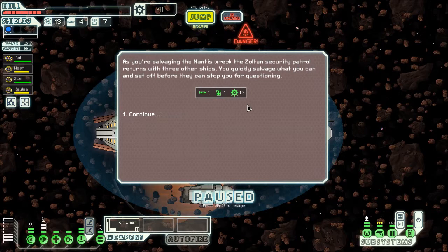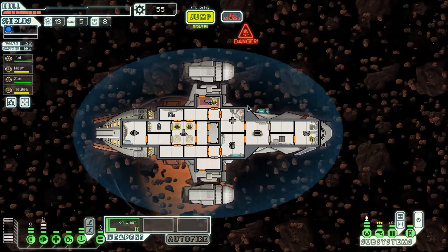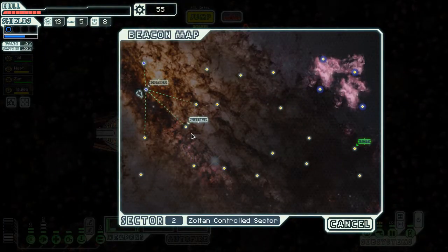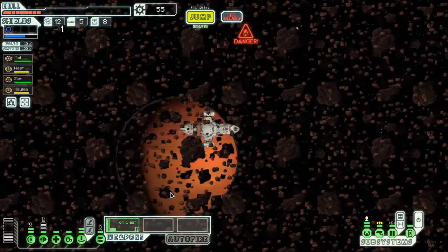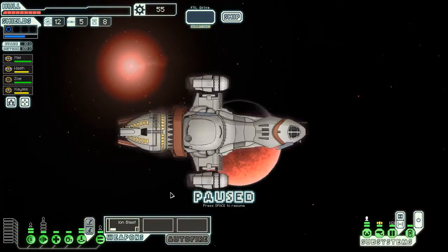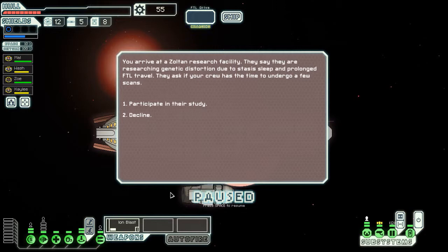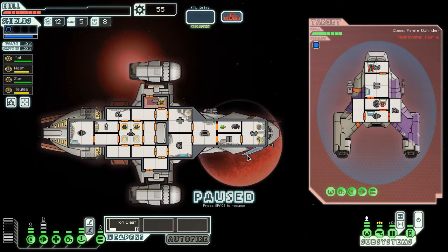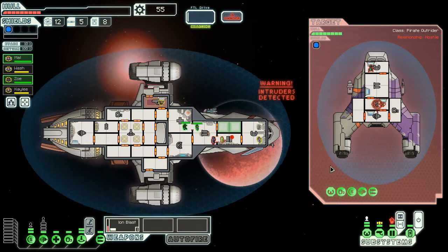Okay, that could have gone better. Let's jump. Another distress — bloody hell, let's go somewhere friendly first. Participate in their study? Sure. Of course they're enemies — and we've got intruders; there's a Zoltan and a rock on board. Mal and Zoe, go take them out. I need them over there really. I'm going to try and get the doors. Well that didn't work out did it?